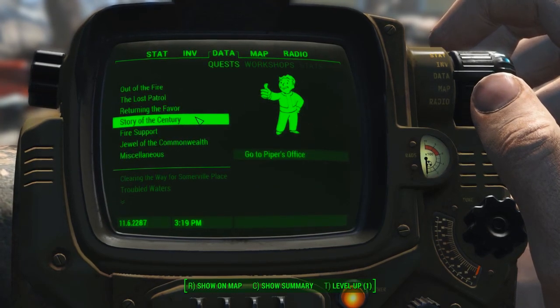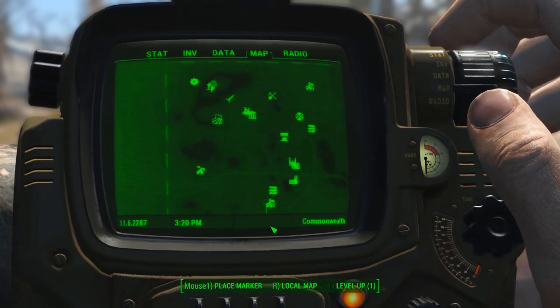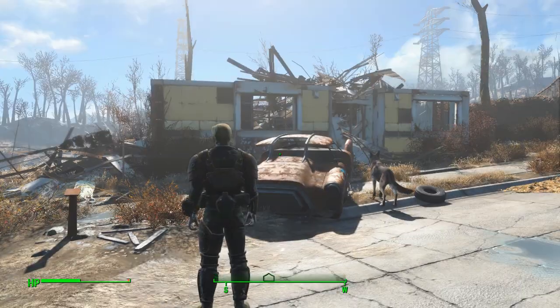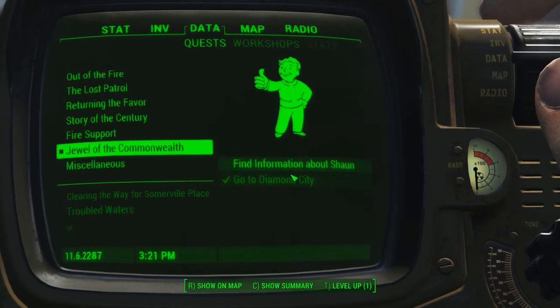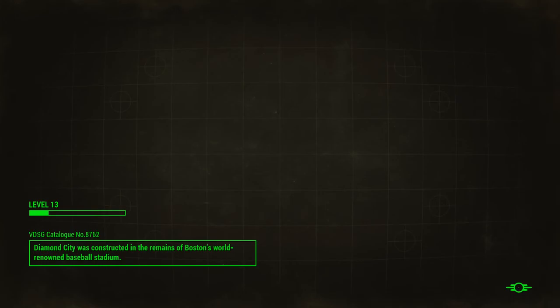The next mission we have is probably 'Jewel of the Commonwealth,' which I believe is the main quest — we gotta find information about Sean. I'm not sure how we're supposed to do that; I don't see the mission point anywhere. Oh, we have to go to Diamond City and find information about Sean there. Let's teleport over there and talk to anybody who's around. Someone has to know what happened to him.